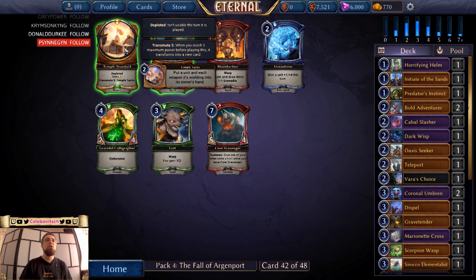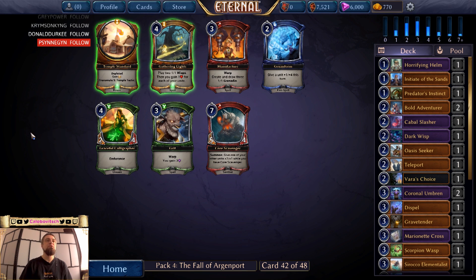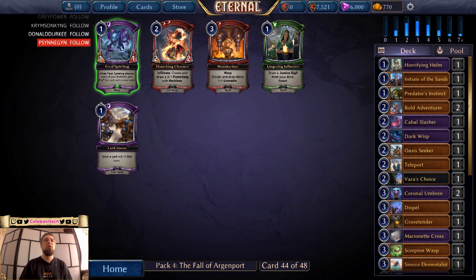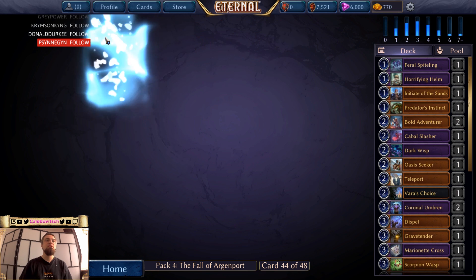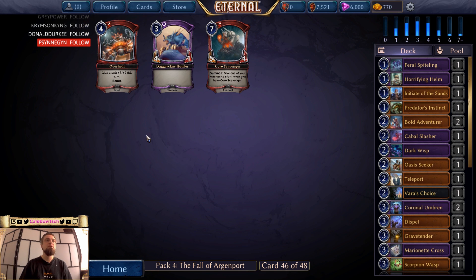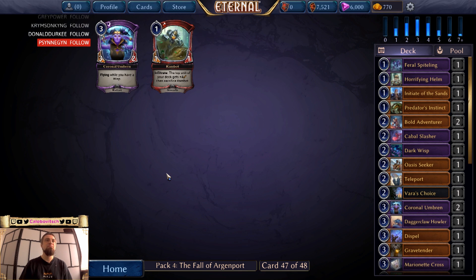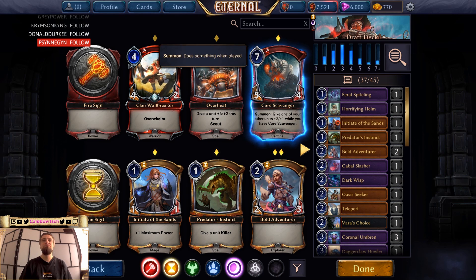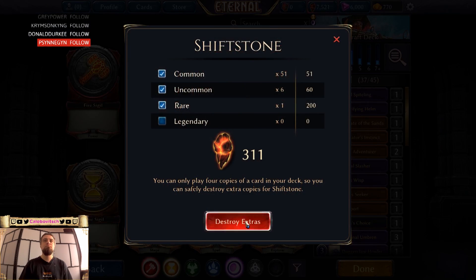Temple Tactic — put a unit and each weapon it's wielding into its owner's hand. Sure. There's also Gathering Lights here. Another Pensive Lumen. Another big dude. This is decent. Still a Wasp. Tribute Killer — awesome! Well, this last pack gives me hope, otherwise it would be a poor, poor draft. I'm gonna test these.